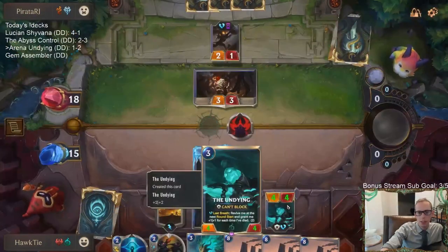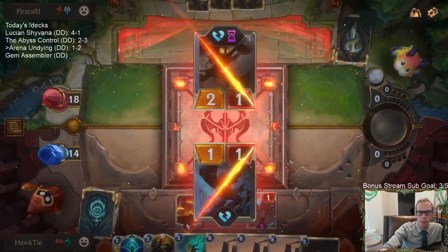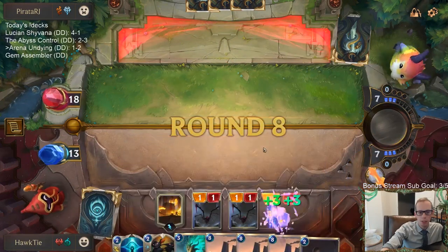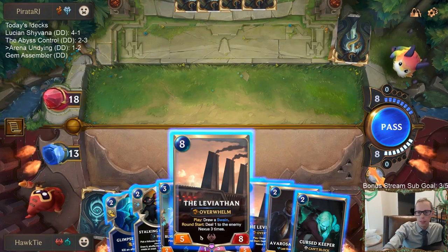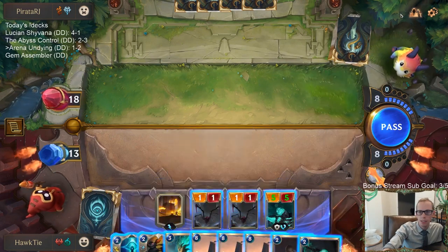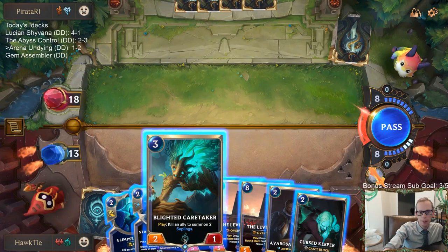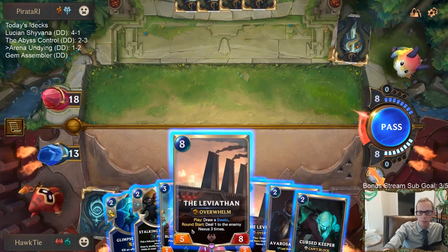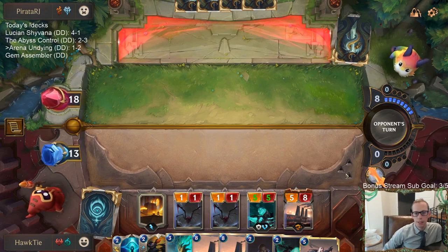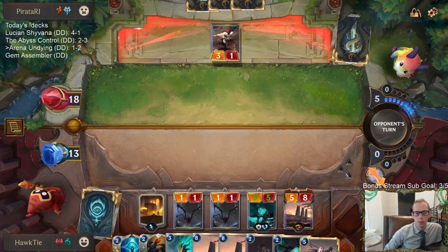I'm going to go ahead and kill their 3-3. The Undying is still going to die, so that's good. I was going to have the Undying fight the Powder Monkey but I guess we can have the Hapless Aristocrat fight. Either way the Undying dies. I want the Undying to die one more time because I want it to be 6 power — bigger than my Leviathan. Do I want my Leviathan fighting a potentially leveled up Gangplank? I don't really see how this goes that wrong for us.